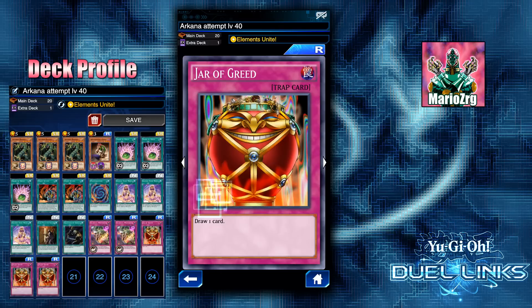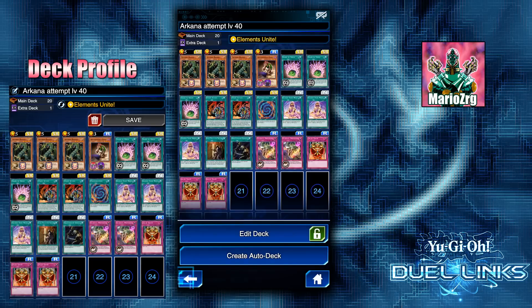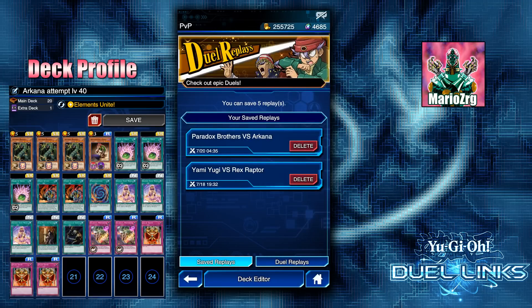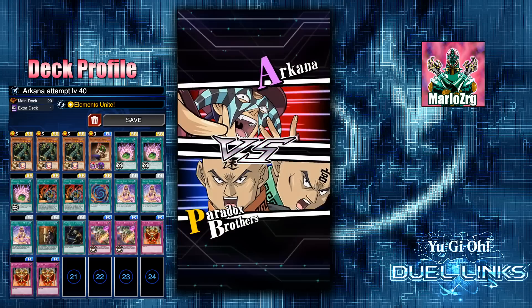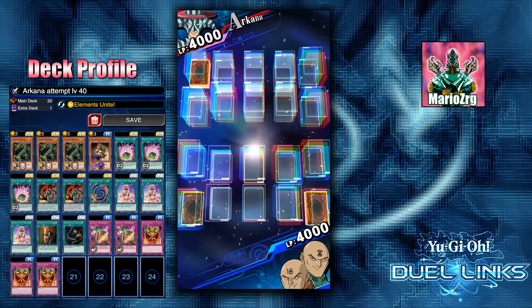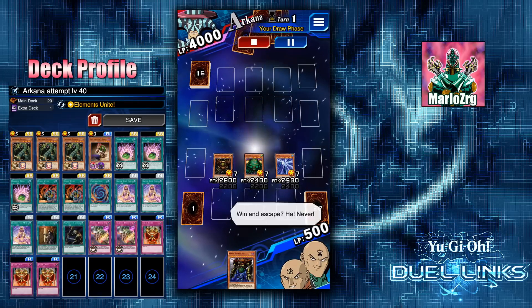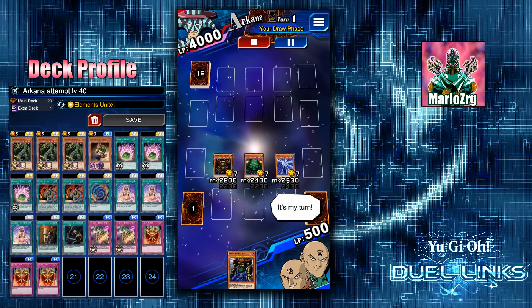You could also keep one Jar of Greed in hand and use Ultimate Providence. I haven't tested this exact deck — maybe I just got really lucky in the replay I'm going to show you. I apologize if this deck doesn't work out for you guys, but it worked for me, so that's why I'm showing it. Before I end the video I'm going to look to see if he spawns again, and if he did I'll try to farm him. But this was literally my first attempt — I happened to have a level 40, I was still in bed, that's why I didn't record the live duel.